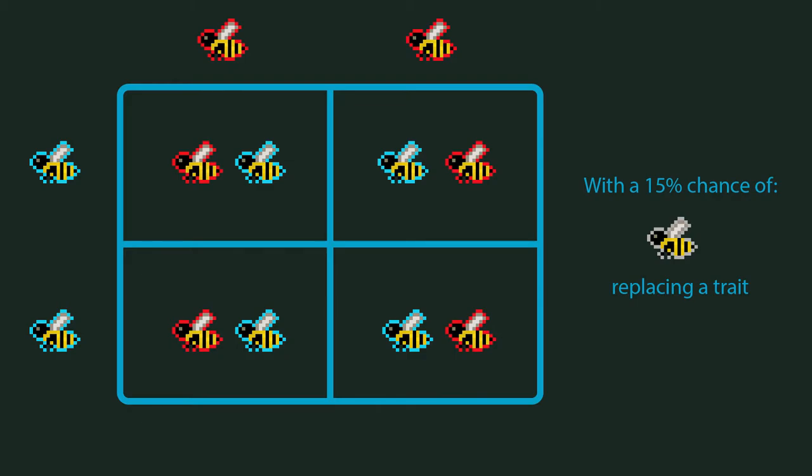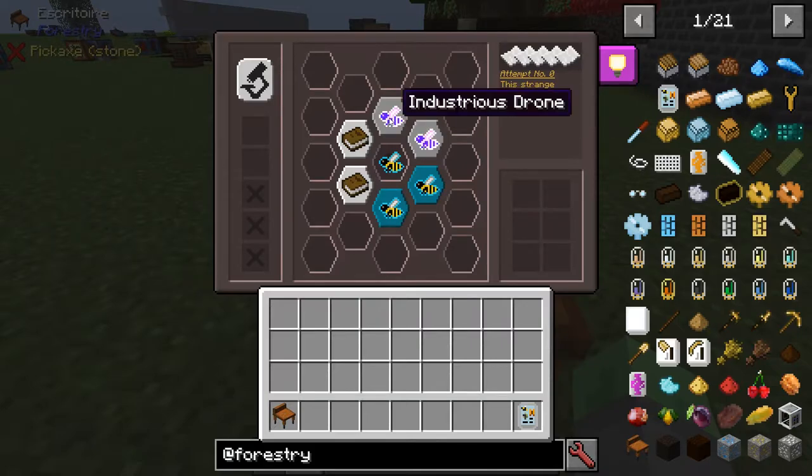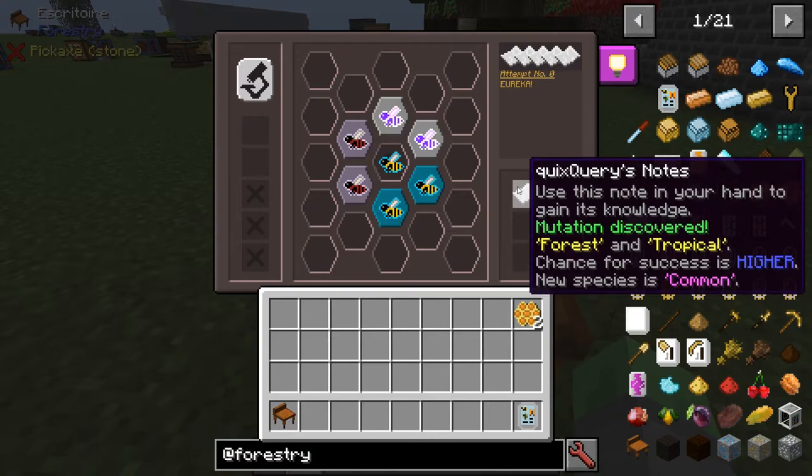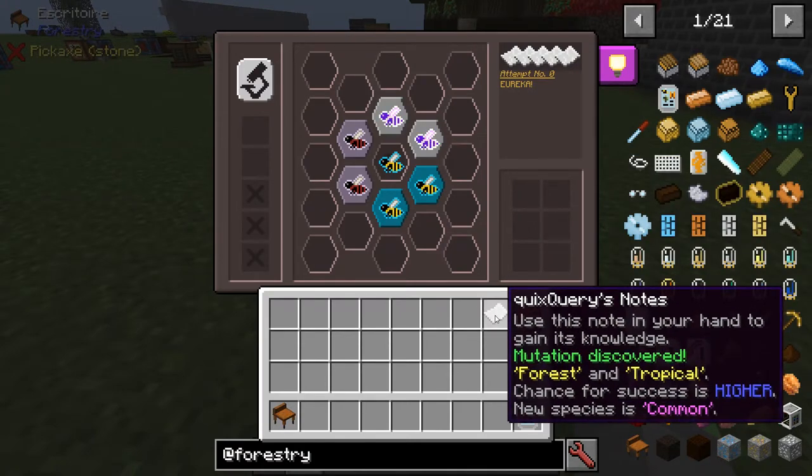Breeding bees or trees crosses their genetic traits like those Punnett squares you did in biology class, but with a chance of mutating into a higher tier species if you have the correct combination. You can figure out what these combinations are using an escritoria. Different bees and trees produce different types of honeycomb and fruit, and higher tiers generally have better traits than lower tiers.